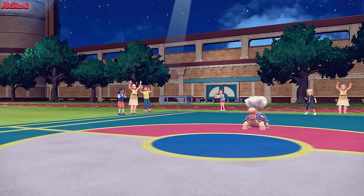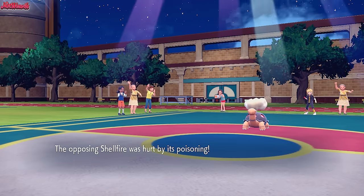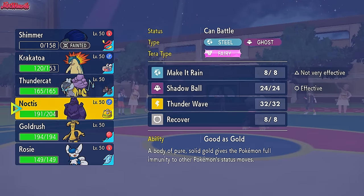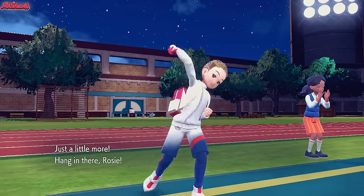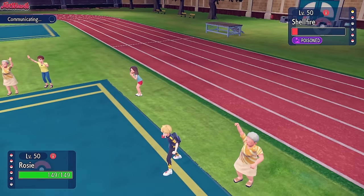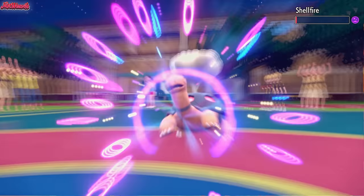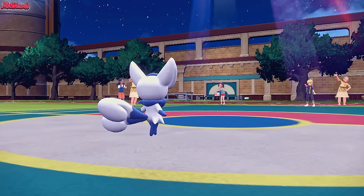We did get rid of the Stealth Rocks and we're stalling Sun turns, which is great. Now I'm leaning towards Meowstic - Meowstic could finish off the whole team. I bring in Rosie the Meowstic and just go for a Psychic. Psychic comes through and we take care of the Torkoal just like that. Shellfire goes down, which is great.